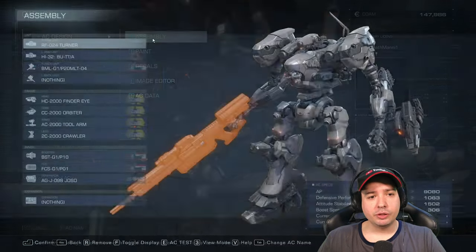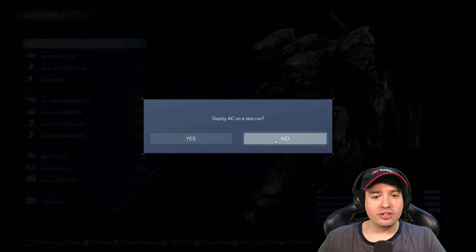We don't have the store yet, and in the assembly we don't have any other gear. You can change that by going and playing all of the training missions.